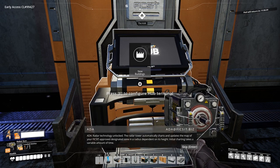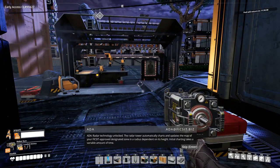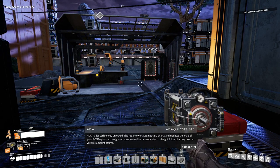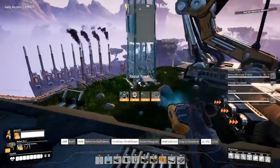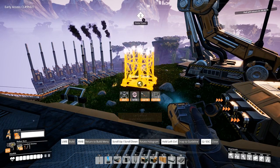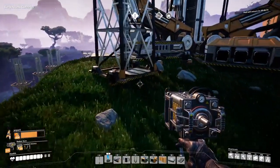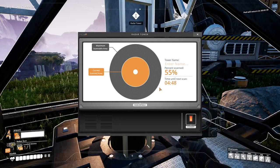Radar technology has been unlocked. The radar tower automatically charts and updates the map of your Fix-It approved designated zone in a radius dependent on its location. The radar technology milestone consists of the radar tower, and once placed and powered it will uncover portions of the map that have not yet been explored over a period of time.